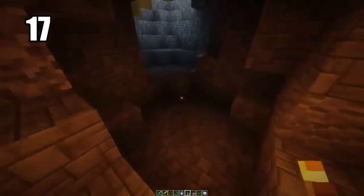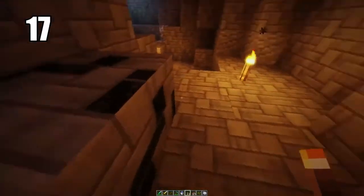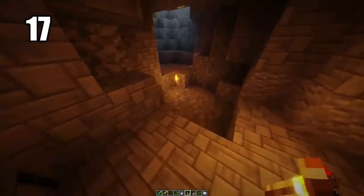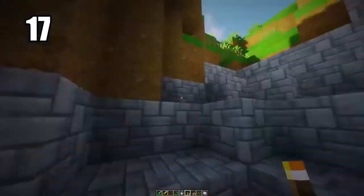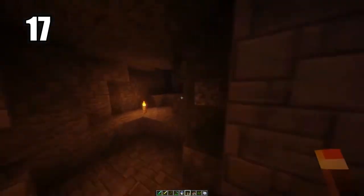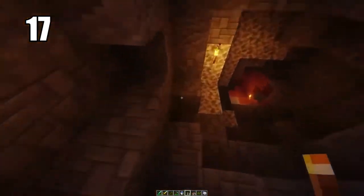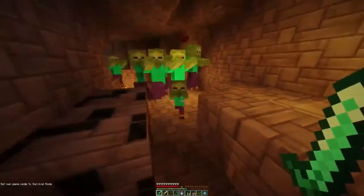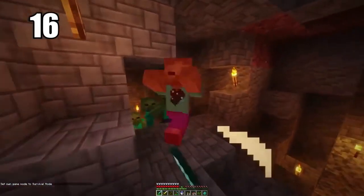Number 17 is placing torches on the ground to better prevent mob spawns. When lighting up a cave, mobs spawn from darkness, so lighting up the cave enough prevents them from spawning. The most efficient way is to have torches on the ground where they carry the most light. You can also put them on walls and in dark corners, but having them on the ground lighting up a nice pathway is the best way to keep your cave safe.